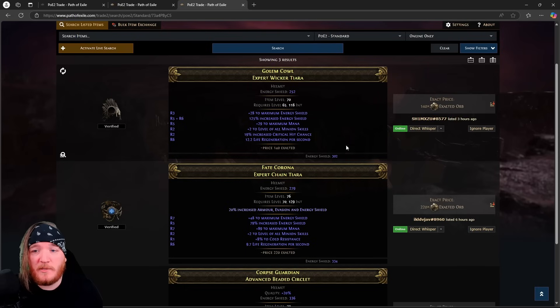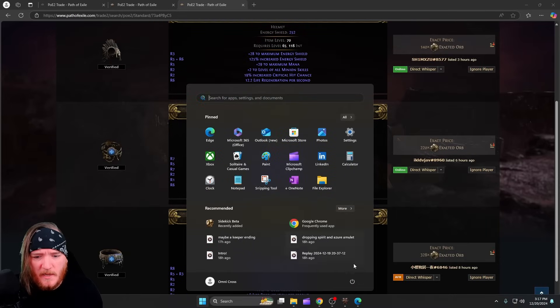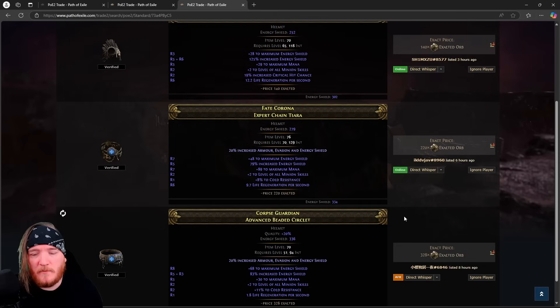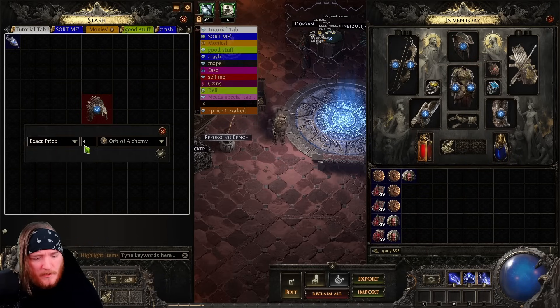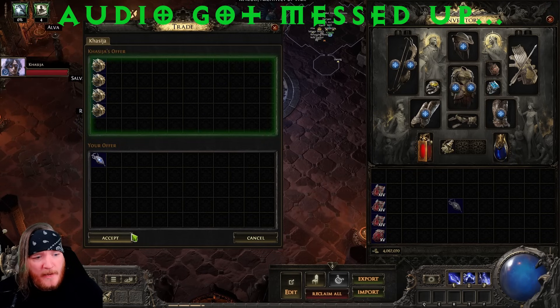After throwing in that 20% quality on an empty socket, this helmet could go up to 350-360 energy shield. Ours has lightning resistance and rarity, which are both high-priority stats that appeal to a lot of people. The closest comparable with some resistance is listed at 328 exalted orbs, and ours is significantly better — twice the resistance, a little life, 22% rarity, and 334-336 energy shield. So ours is going to be worth around 400 exalted orbs.